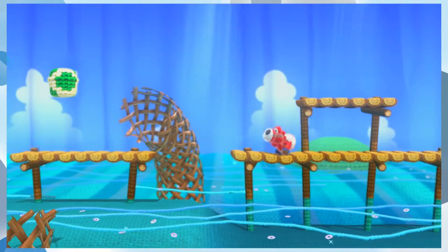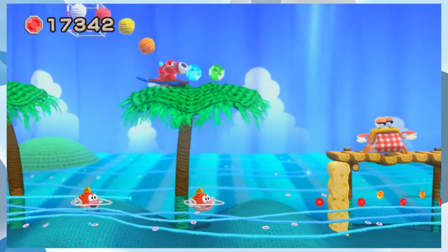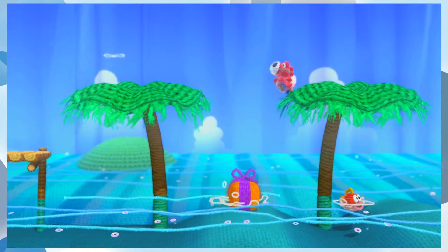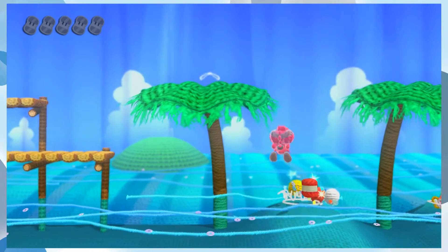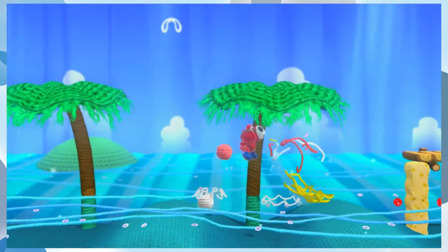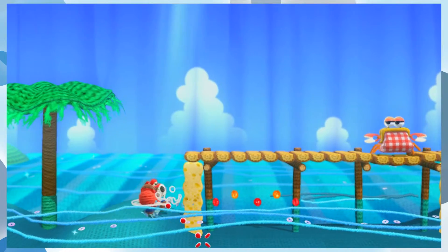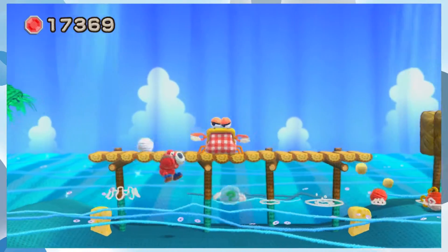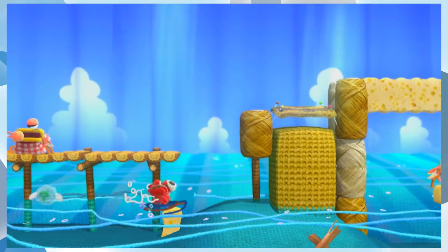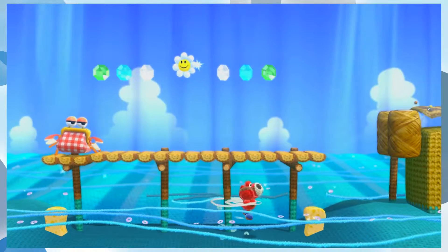This is kind of cool. I'm at four health, this should be fine. We got a present for Yoshi. Alright, so I don't break this down — I have one yarn ball left, so I screwed this up. There you go, and it gave me a flower.